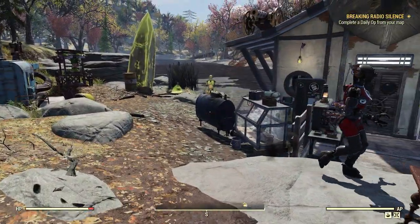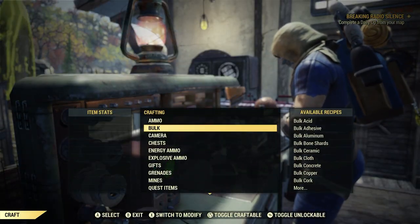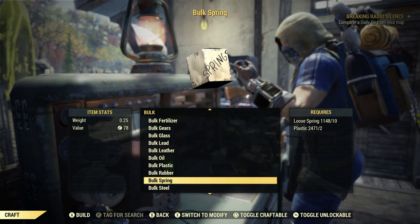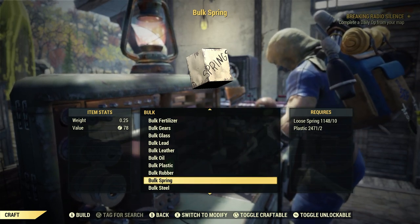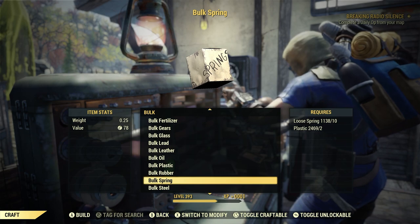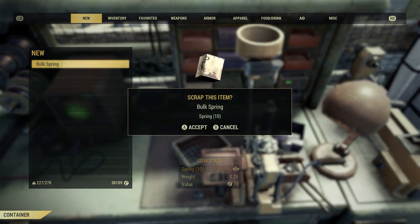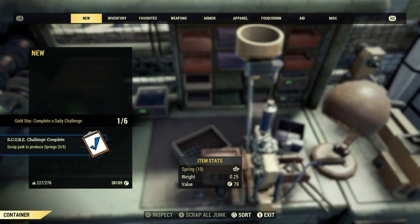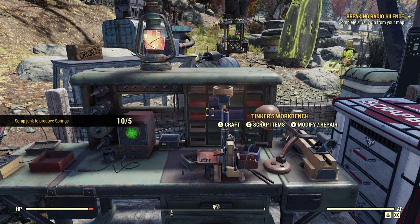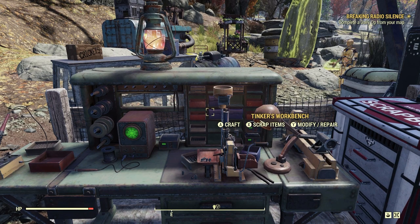That way we can move on with our day. Let's go ahead and craft — go down here to bulk springs. As long as you have 10 loose springs and 2 plastic, you can complete this. Make 1 bulk spring. Let's do just once, all that we need. Now let's just back out and scrap the bulk spring we just literally crafted here. Done. Just like that. Scrap Junk to produce Springs — 5 for 5.